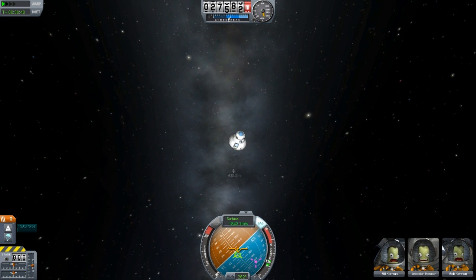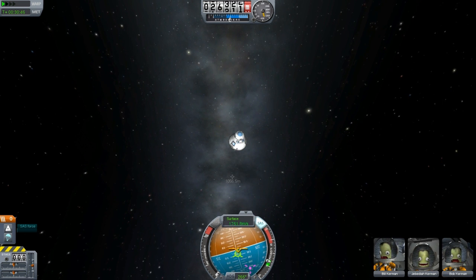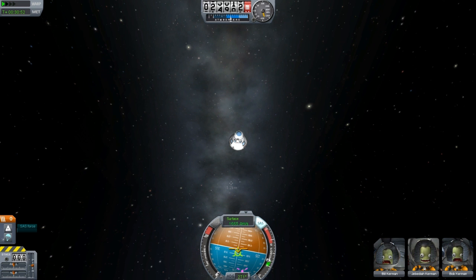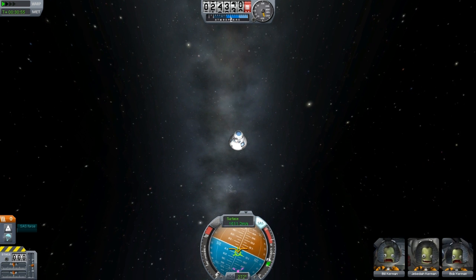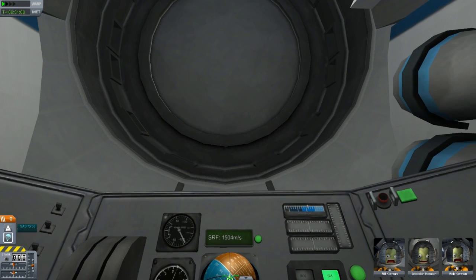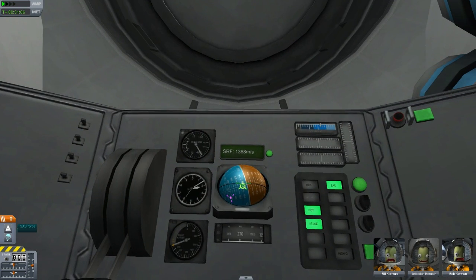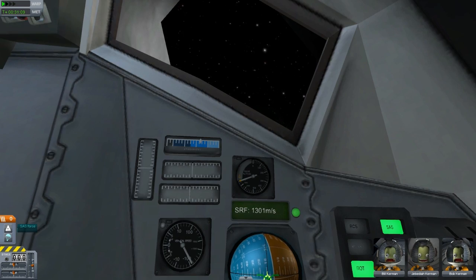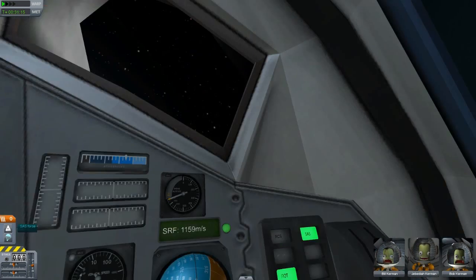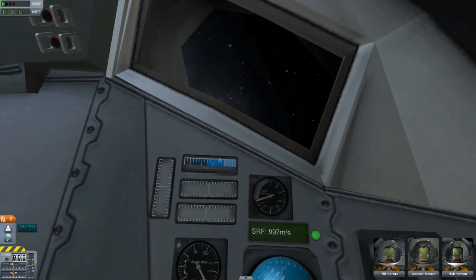I think when the parachute opens and we're slowing down enough, we can time warp now anyway. Cheer up guys, you're going home. Jeb is always happy as usual. Let's have a look from the IVA point of view. Wow, for some reason it's even more laggy. Wow, that looks awesome.